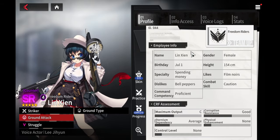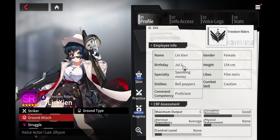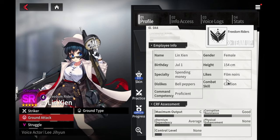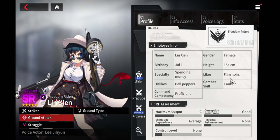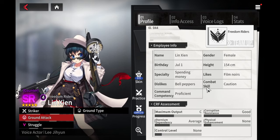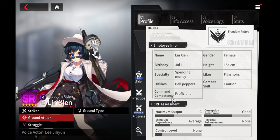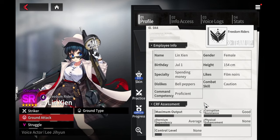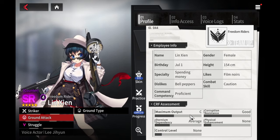Her profile: Lynn Zen, gender female, birthday July 1st, height 154 centimeters. Specialty is spending money. She likes film noirs, dislikes bell peppers. Combat skill is Caution, and her command competency is Proficient.